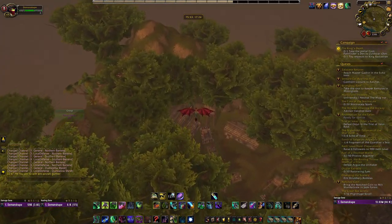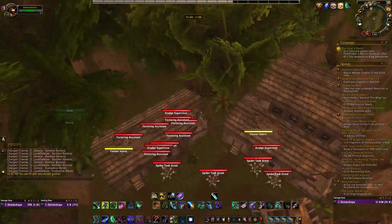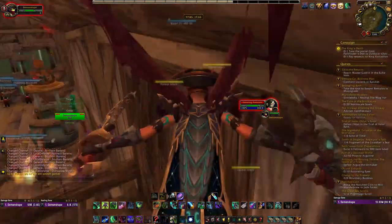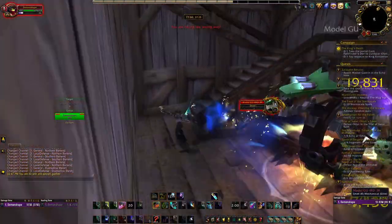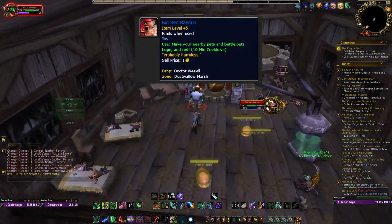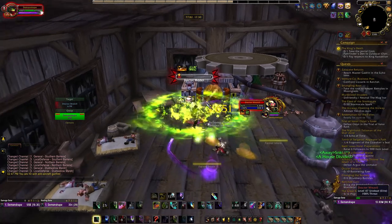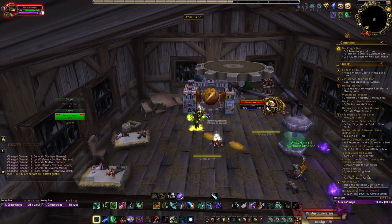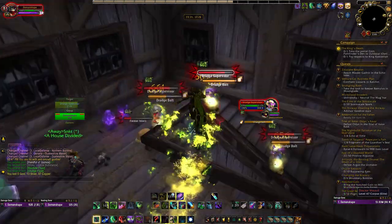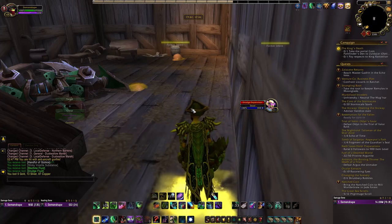I chose to bring my demon hunter and just glide right into the building. It is the only multi-story building on the island so it shouldn't be too hard to find. Once you are inside this building you will want to go all the way to the top floor and look for an NPC called Dr. Weevil. He is on a pretty fast respawn timer so feel free to wait around a couple minutes if you don't see him up when you get here. We are going to be looking for a rare toy called Big Red Ray Gun. The easiest way to get this item is to have a character parked out at this location and just log in to see if it's up or wait a few minutes for the respawn. The drop chance is said to be around 3%, and this item sells for around 30,000 gold on most servers. It has a slightly better sales rate of .07 so it will sell a little faster than transmog or battle pets. Very easy and quick farm to just log in and check if it's up.